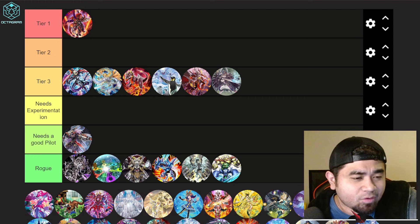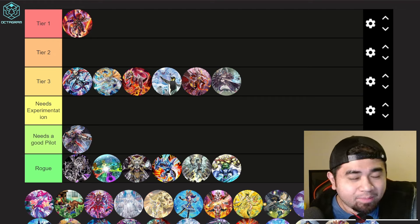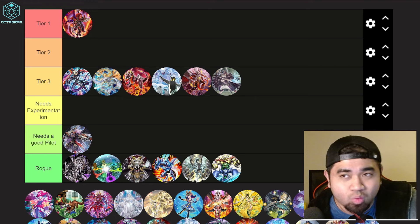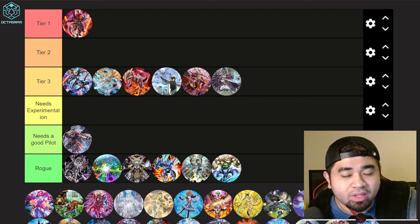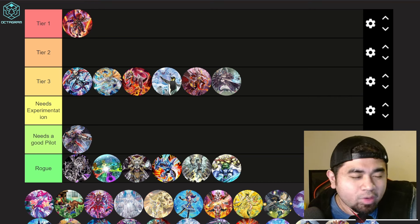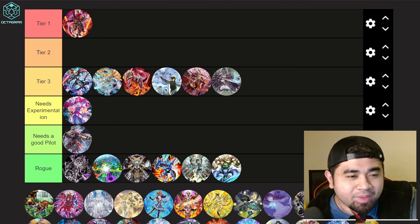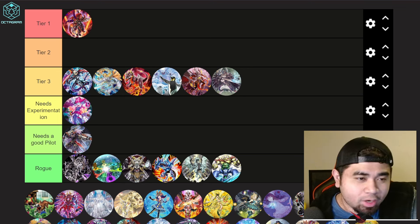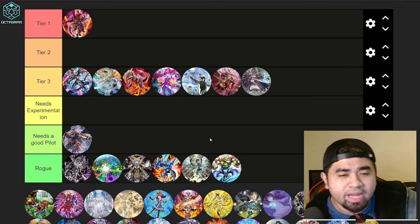Gate Guardians I put in rogue — most builds are the same and the deck has three bricks. Even if you can search them, opponents who know what you're playing will just remove Suijin or Kazejin from the field. Gold Pride as a pure deck needs more experimentation, but Gold Pride with Punks is a really good Tier 3 pairing — I'd place both Punks/Gold Pride and Dinos around that Tier 3 band.